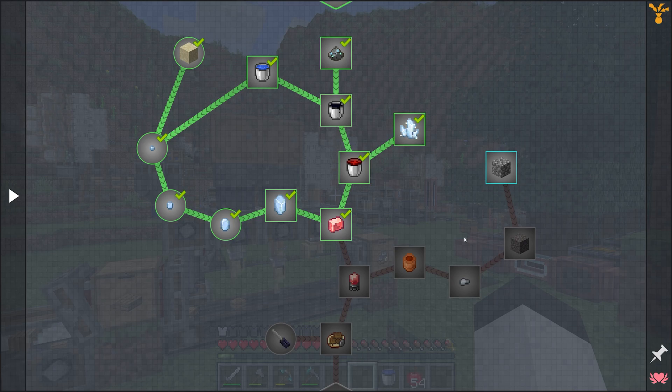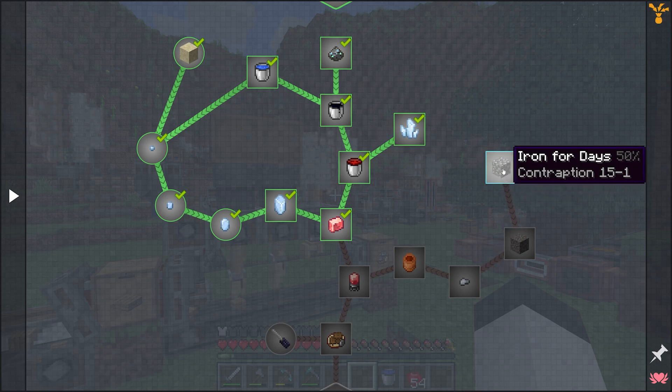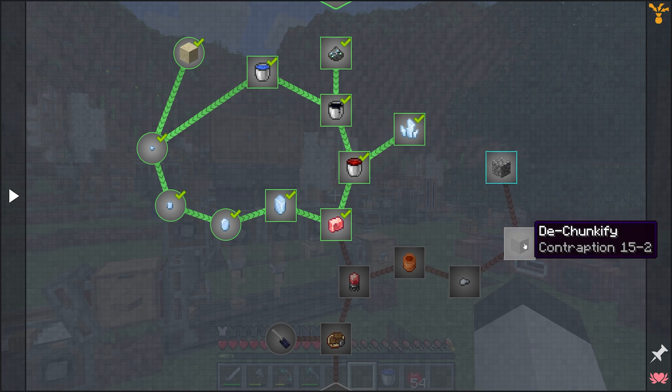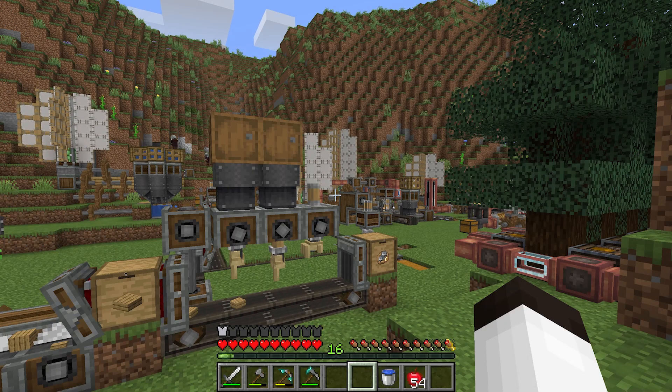I'd like to break this up into two parts. I want to stop right between having the iron and melting it — because really that's one contraption: take the cobblestone from a cobblestone generator, use the millstone to grind it down into gravel, and then wash the gravel. I'm gonna work on that first and do something a little bit different.